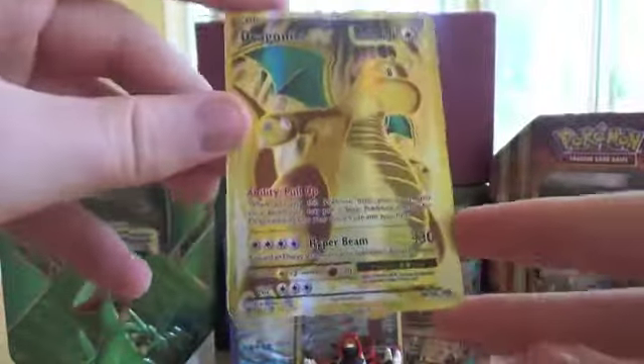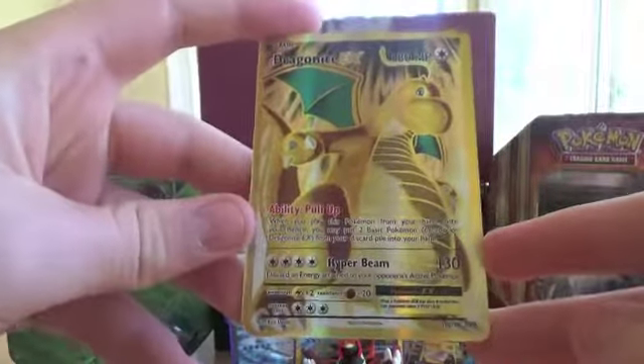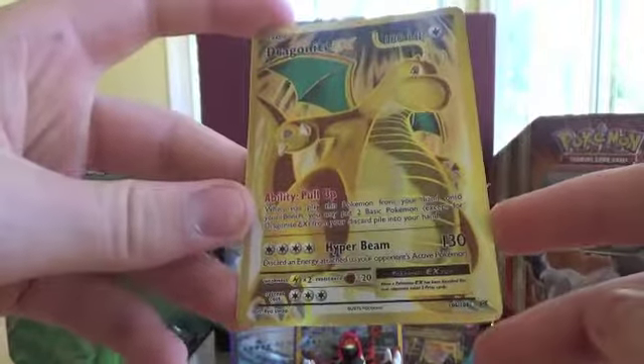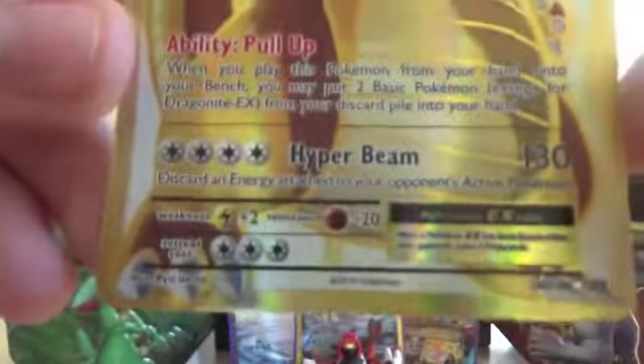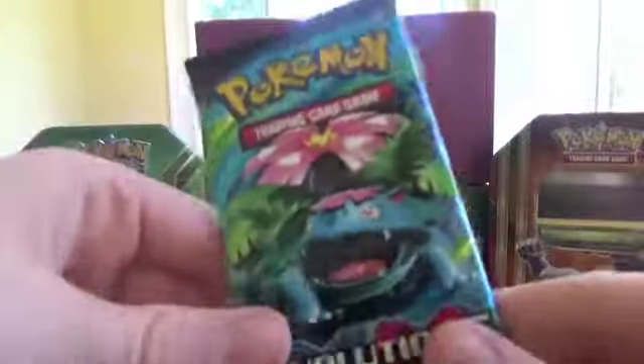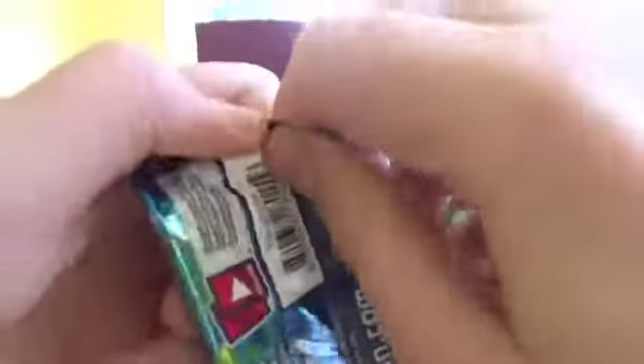Oh my god, that's amazing. It's a pretty good Pokemon too — Hyper Beam is very overpowered. Hopefully we can get some last pack magic, but if we don't get anything I don't care. Wow, that was an amazing pull getting Dragonite EX Full Art. I definitely didn't expect anything like that.